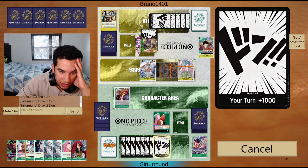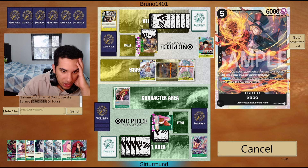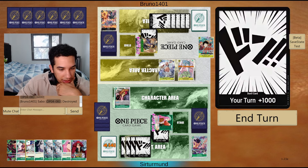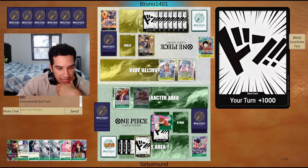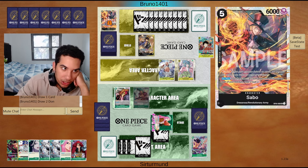I think I'm okay attacking for nine. If the opponent wants to give me two 2K counters, they're going to have a lot less counters for when my Zoro comes down. Okay, they don't go for it. We'll just go like this, pass the turn, and just keep that one Don to continue messing with them. Next turn we just play Zoro.